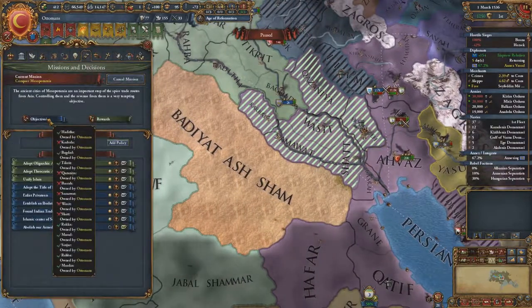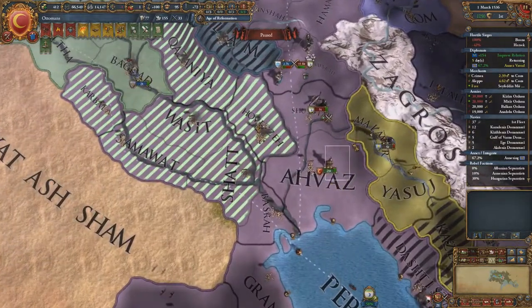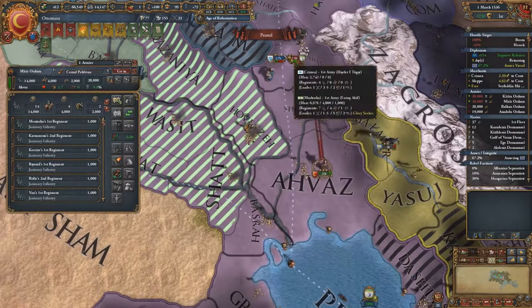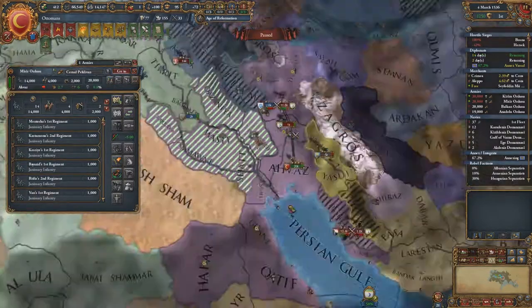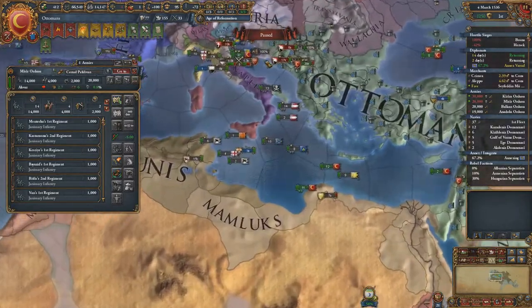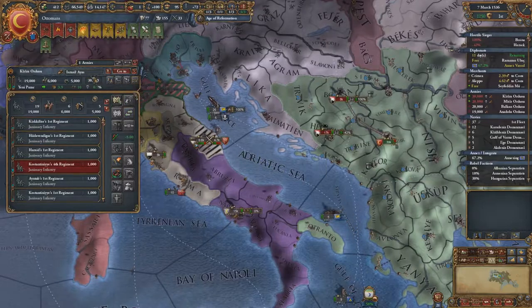Whatever I have a claim on is what we'll take, so we need to take out this army of cannon and then move on to help out the Crimeans. We've gained a conquest on Dalmatia also, and there are some Bosnians coming up here but I don't worry too much about it.